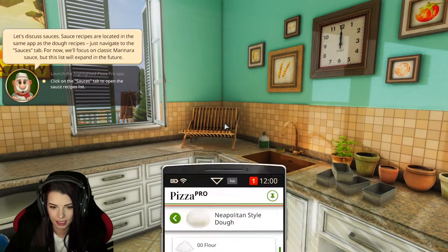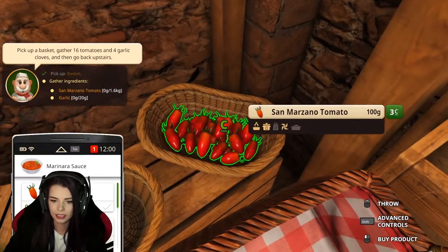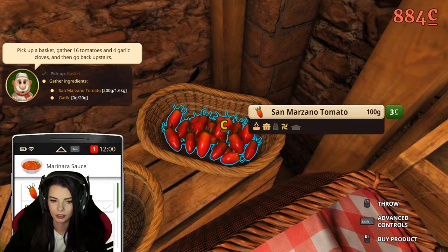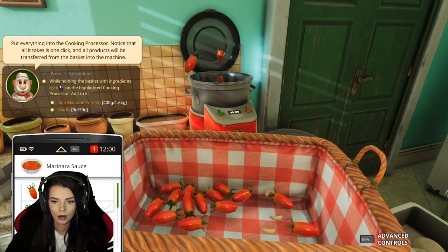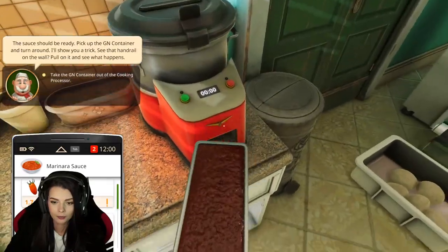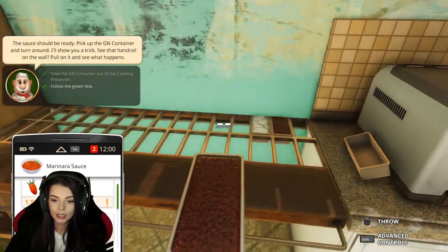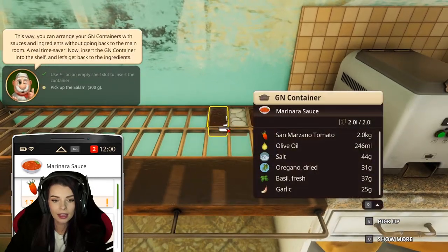Now we're gonna make sauce. Gather the ingredients — we need tomatoes, these are some strange looking tomatoes. It takes everything automatically, I don't even have to do it myself! We can just pop it in this thing — great.